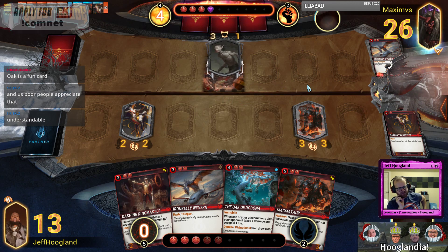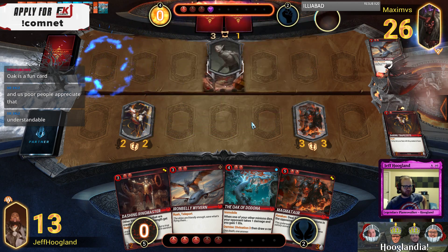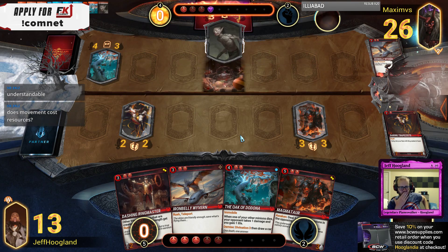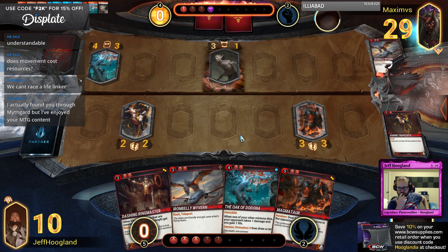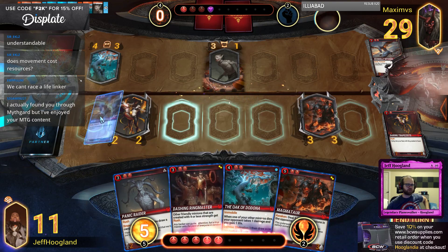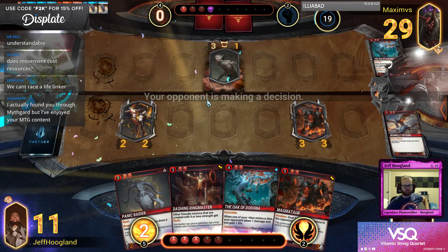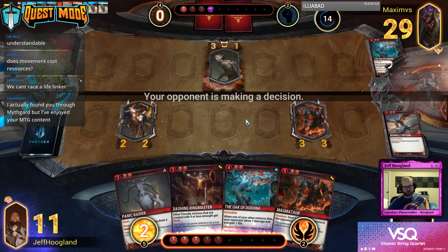My health total's in danger a little bit. This thing — when they die it does one damage to all minions and players. They have an oak as well. If we move in here we can kill this. They get to Divination three and draw a card when this dies, so the card's real good.